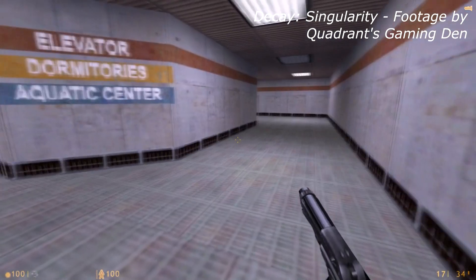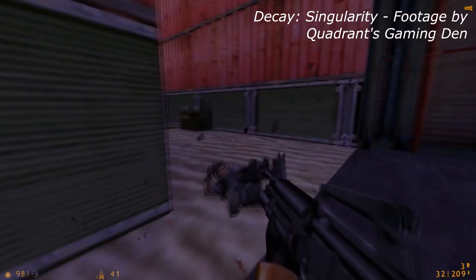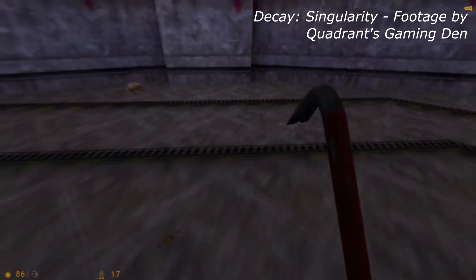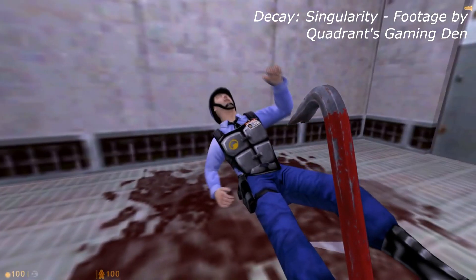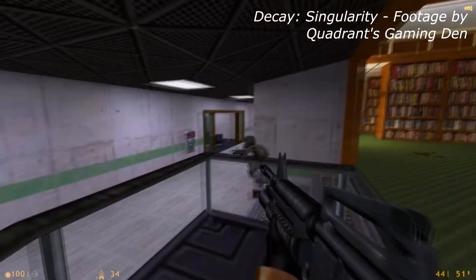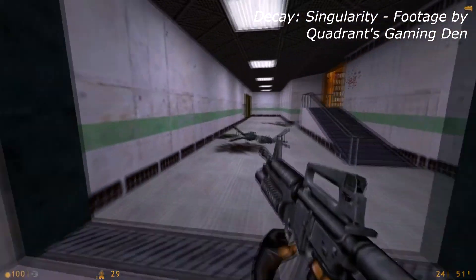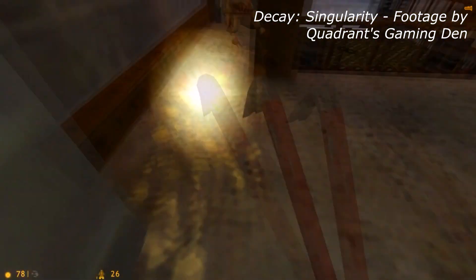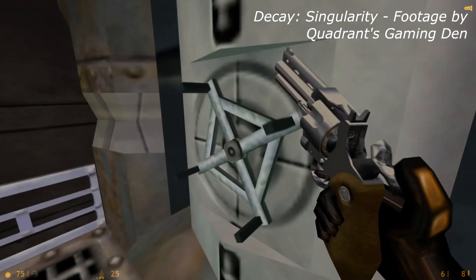Decay Singularity is based on the co-op expansion developed exclusively for the PS2 port of Half-Life, subsequently brought over to PC by a group of fans. That version remained reliant on co-op, as does the port of it to Sven Co-op — with the only way to play it solo being to constantly switch between the two in-game characters, which wasn't great, since the non-player-controlled one would literally just stand there. Decay Singularity is an attempt to take that fan-made PC version and tweak it so it can be played properly in single player, and I think it does a pretty good job.